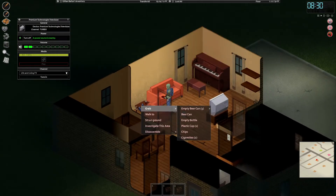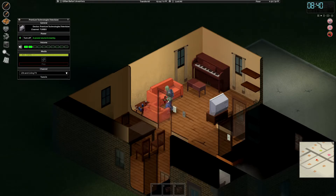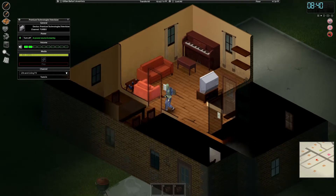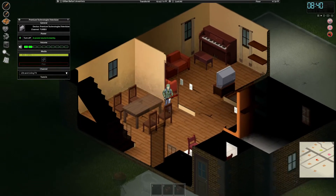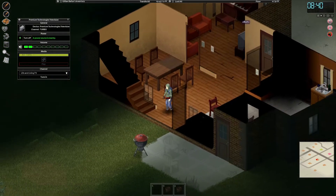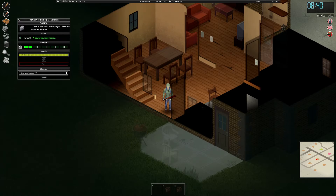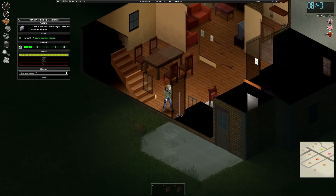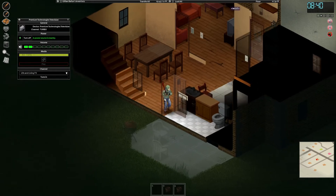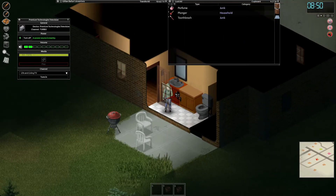What's over on this bedside table? We've got some chips and some cigarettes — I'll get those. Don't think I need the plastic cups. It's not time for a TV show right now, so let's see what's in here. The bathroom — let's see what's in there. Perfume. Let's get a toothbrush.